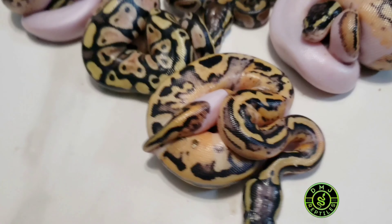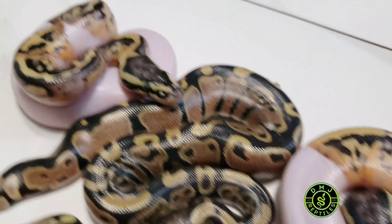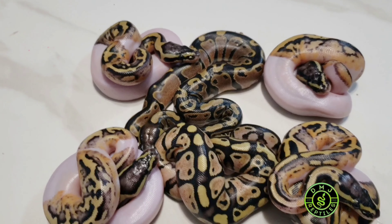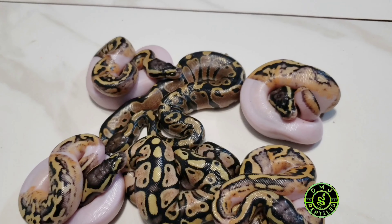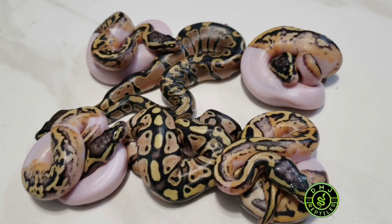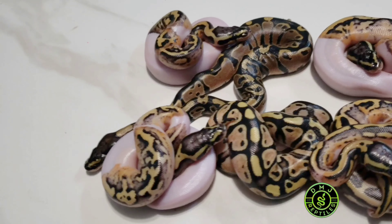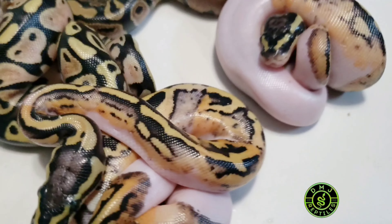Quick update - everybody's out of the eggs and I got some really awesome looking animals. Pairing was pastel orange ghost het pied to a pied het albino. We hit four pastel pieds, one pastel, and one normal. The pastel and the normal are obviously 100% double het pied orange ghost, 50% possible het albino. Four pieds are 100% het orange ghost, 50% possible het albino - and they are some thick looking, beautiful animals with crazy broken-up patterns.